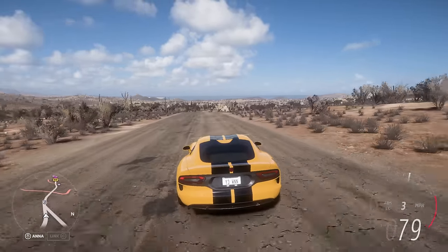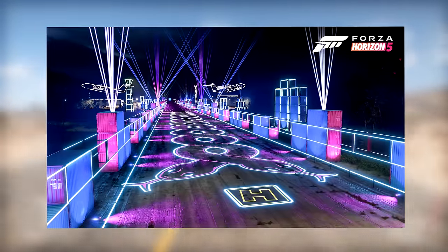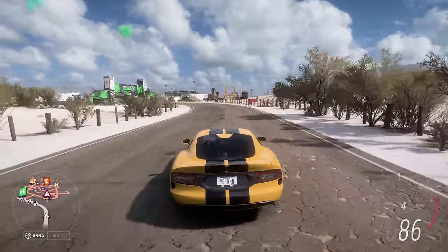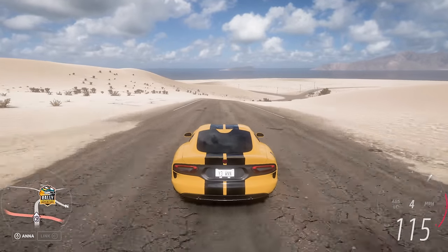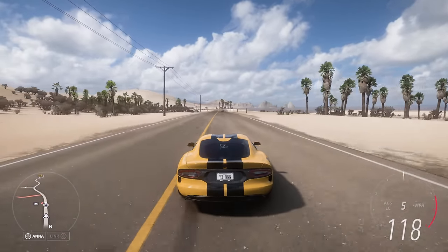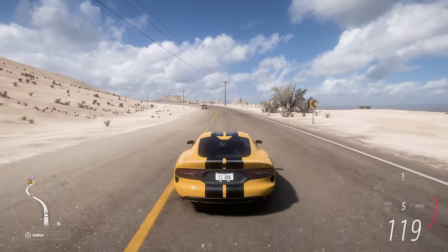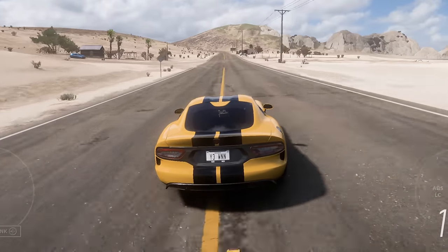In Forza Horizon games nowadays, the map evolves through the game's lifespan — the stadium changes, props are added, and in Horizon 4 seasons massively affected the map with snow in winter. But once upon a time, the map never changed and stayed the same for the whole life of the game. Though those maps were amazing — especially Horizon 2 and 3 — a static map would never work today. Though the tradeoff might be why current maps feel empty: they're designed to be updated, whereas old maps were exciting from the start.